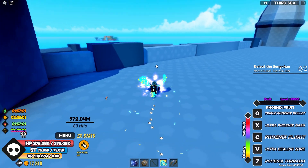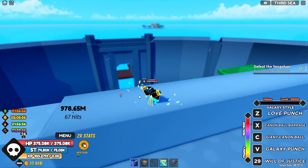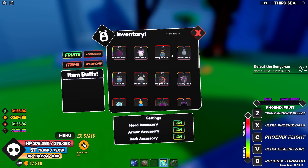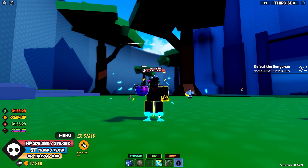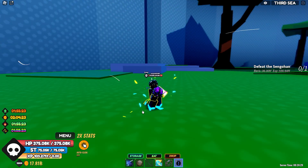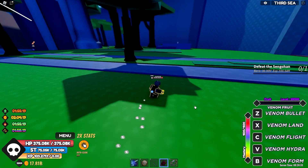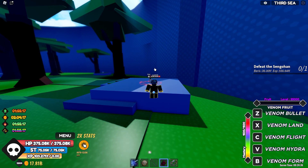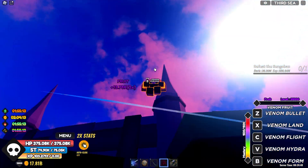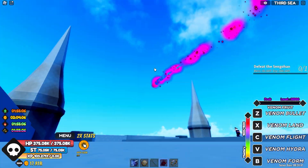Now it's time to swap to the second fruit. Let's eat the Venom Fruit — this is what the Venom looks like. I already have it maxed so no time to waste. Venom has a flying ability when in flight form — kind of nice.